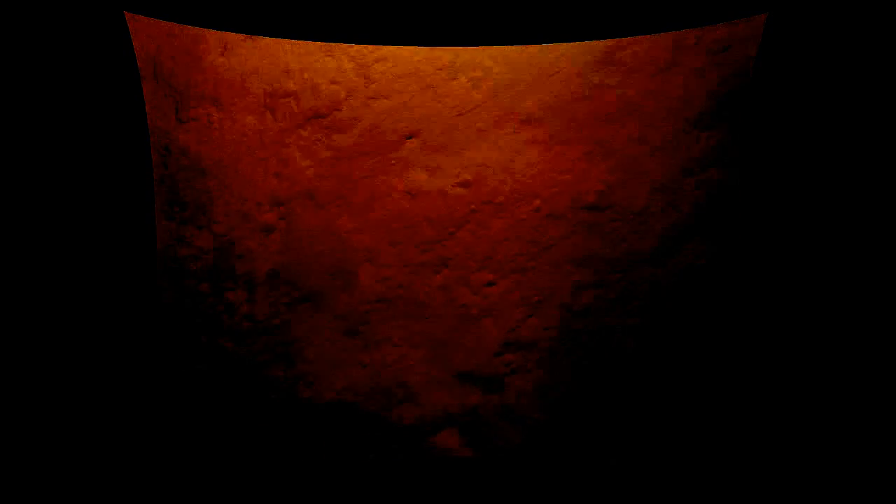Standing by for sky crane. Constant velocity accordion nominal. Altitude error 5.9 meters. We found a nice flat place. We're coming in ready for sky crane. Down to 10 meters per second, 40 meters altitude. Sky crane has started. Descending at about 0.75 meters per second as expected. Expecting bridal cut shortly.